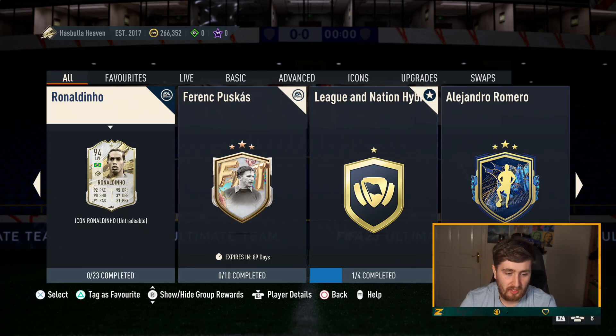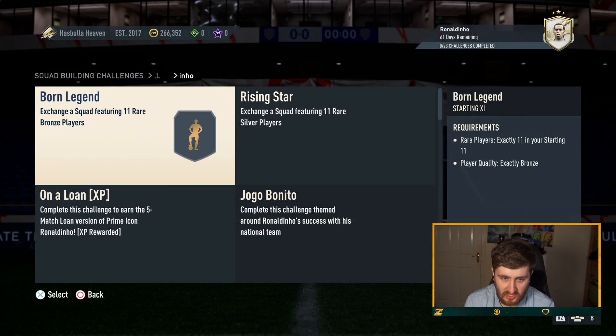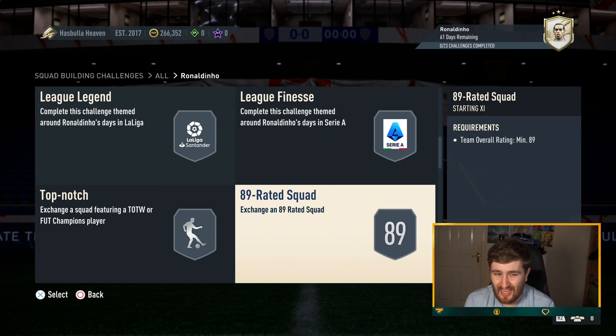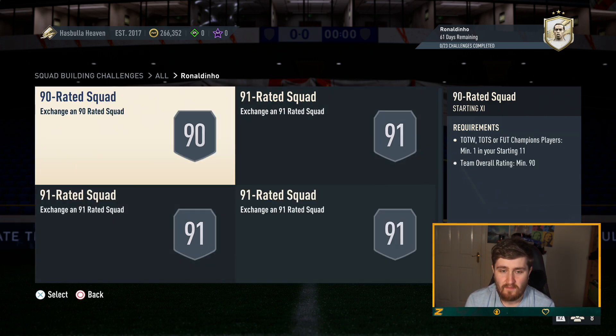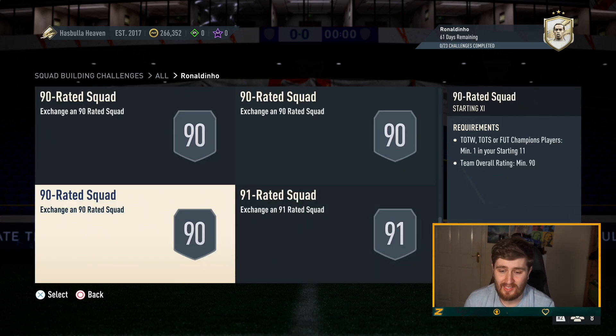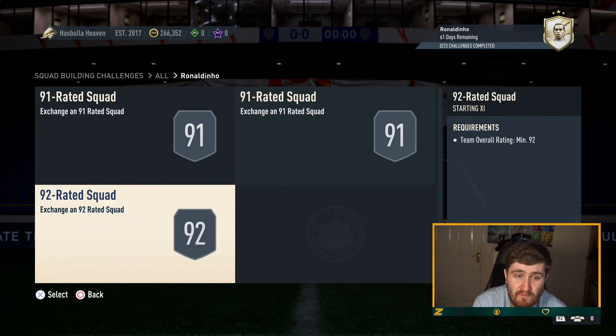Prime Ronaldinho — incredible card, five-star, four-star, with his own animations. With a Hawk that card is insane. But then you see the SBC requirements: segments four, six, eight, ten — we're only on ten out of twenty-three — then twelve, fourteen, sixteen, eighteen, twenty, twenty-two, twenty-three, with four of those being 91-plus and a load of 90s. This SBC costs over four million coins across twenty-three segments. On the market Dinho's going for 4.1 mil, so the SBC is about the same price.